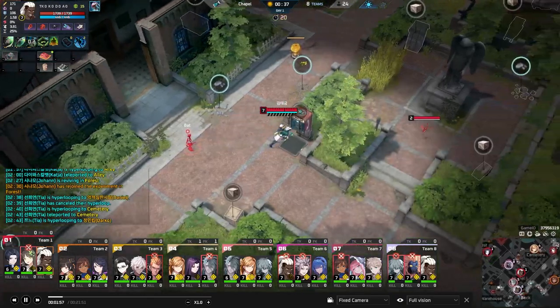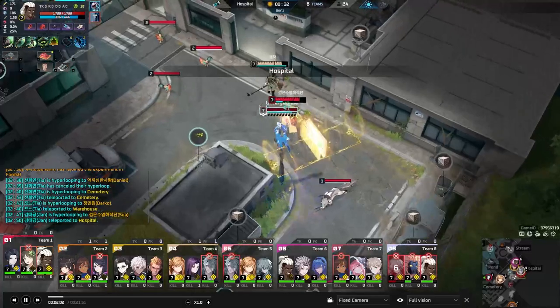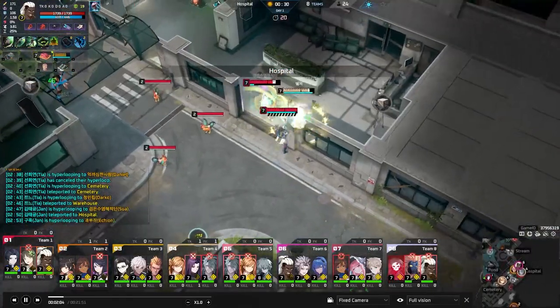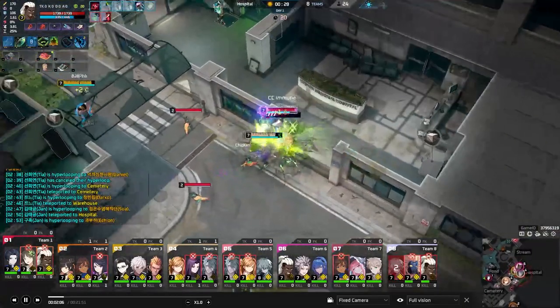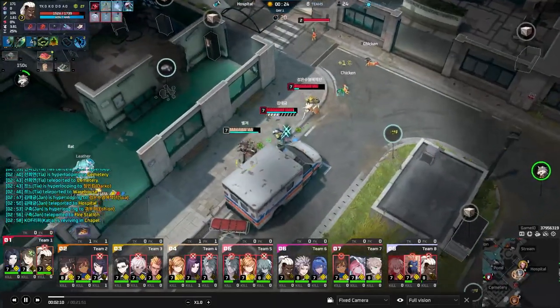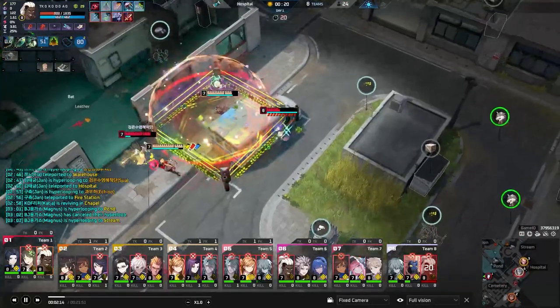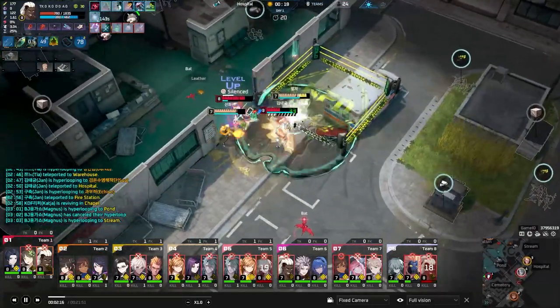His third skill, Bob and Weave, is your dash. It lets you dash forward and enhances your next auto attack. If you hit Knee Strike or Tomahawk Roundhouse after dashing, it heals him. You can also use Bob and Weave while casting Tomahawk Roundhouse to reposition your knockbacks. When enhanced, it simply reduces Bob and Weave's own cooldown so you can use it faster.